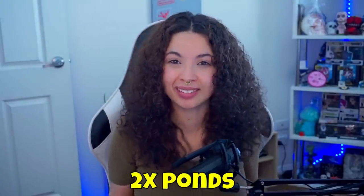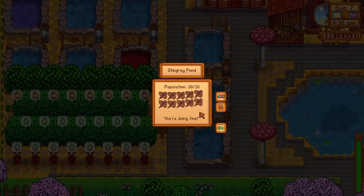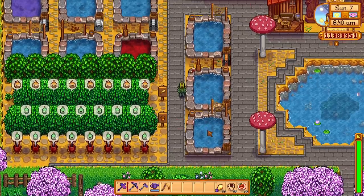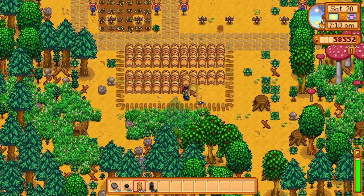Another option is placing two fish ponds in that space. In one of my late-game playthroughs I have five fish ponds with stingrays from Ginger Island. Not only do I use them for their roe, but they also have a chance to drop battery packs, cinder shards, and even dragon tooth. I'd also recommend rainbow trout, super cucumber, and blobfish — turning their roe into aged roe makes decent money, and the items they produce are really useful.